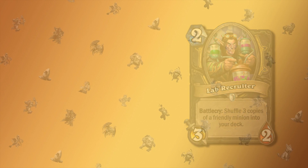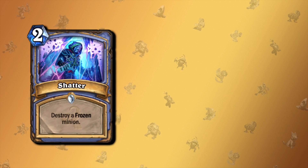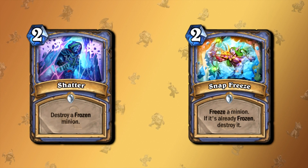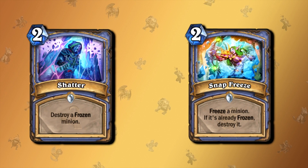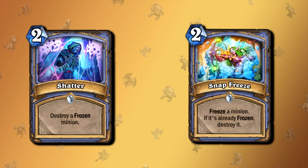Talking about spells, let's take a look at two Mage cards. One is called Shatter, which reads: Destroy a Frozen Minion. A couple years later, we get a card called Snap Freeze, which can freeze a minion, and if it's already frozen, destroys it. So it has the effect of Shatter, plus the effect that it freezes something if it isn't already frozen. Which makes you think: why do we still have Shatter? Nobody would ever play that if Snap Freeze exists.